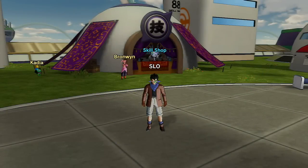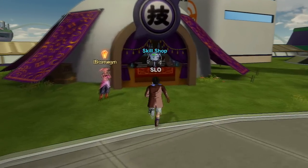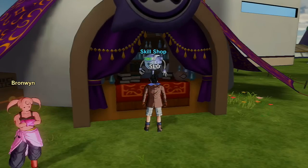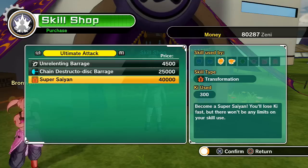There are two methods to obtain the Super Saiyan skill for your customizable Saiyan. First, you need to be a Saiyan, then go to the skill shop in Tokitoki City and talk to the merchant. Go to Ultimate Attack and purchase Super Saiyan for 40,000 zeny. The only way to unlock this at the skill shop is to defeat the Android Saga - the fourth or fifth saga - and it unlocks after the Cell Saga.